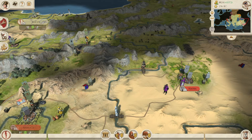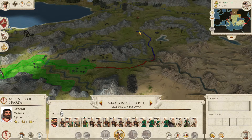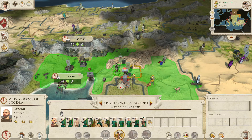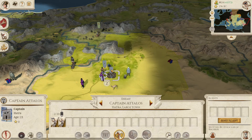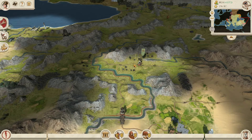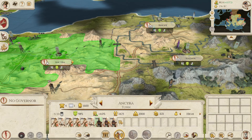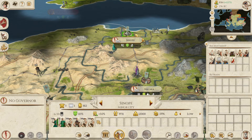We're actually going to send these forces to the east instead, going up in this direction. We should have a strong enough force to push south from Antioch, and we're going to send this force to the east — up to the northeast — because Hatra is pretty weakly defended and should be a fairly easy target. We'll send some more units to follow up, and then we've got three units of hoplites we can send from this town towards Mizaka.